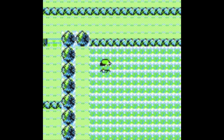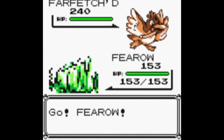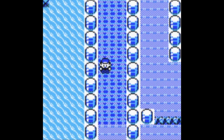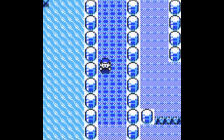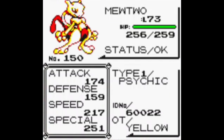Now we're moving on to the next one. I don't have it set up already, so I'm going to cut here. The next special stat is going to be 251, so I'll see you when I have the encounter ready.